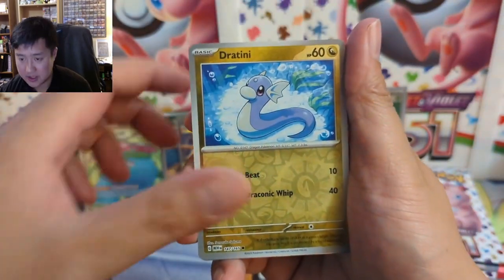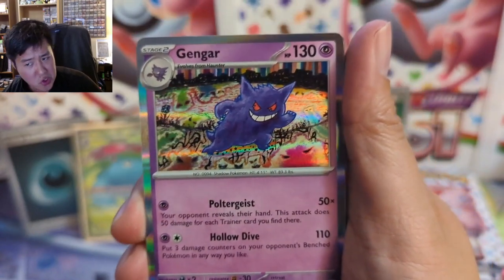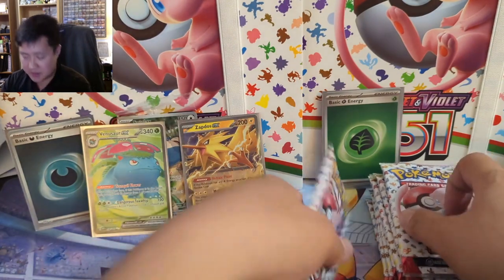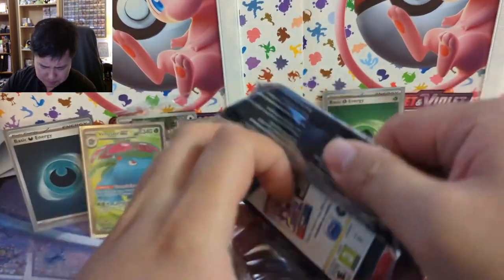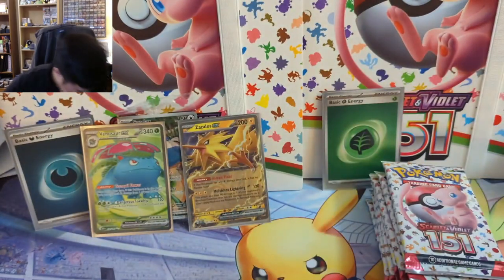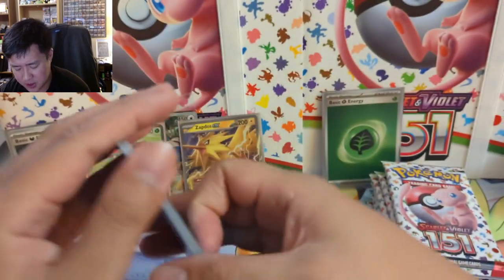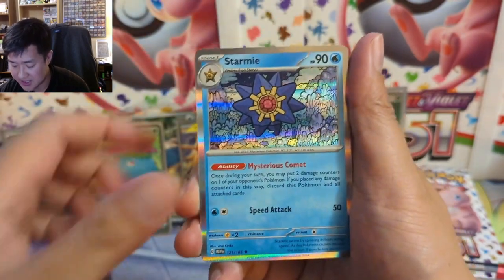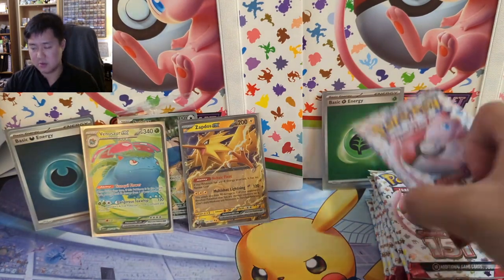Two packs left in the ETB. Dragonair, Charmander, into a Gengar — Gengar is usually pretty cool but this art is a little underwhelming. As for upcoming products, the UPCs are coming around the first week of October and they'll feature a Mew promo, so I appreciate that it's a promo versus something you have to chase. We got Starmie. So we did get two hits but no alt arts — on to the extra packs.